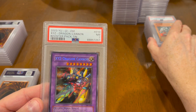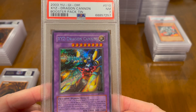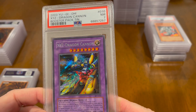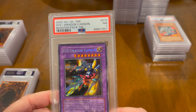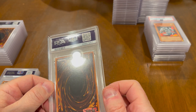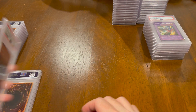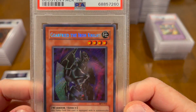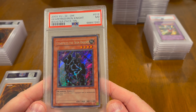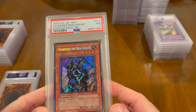So this one is XYZ Dragon Cannon — this one is from the Collector's Tin, but for some reason, because it's BPT, they like to call it Booster Pack Tin instead of Collector's Tin. This is a 7. Gear Freed the Iron Knight — this is a 7 also, Booster Pack Tin. These were the original 2003 Collector's Tins. The original ones were 2002, so this was the second series that came out in 2003.